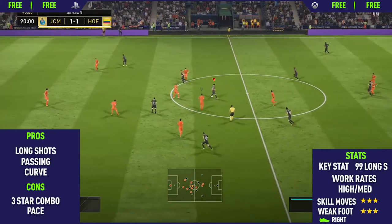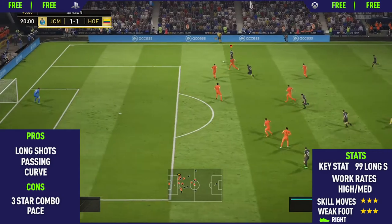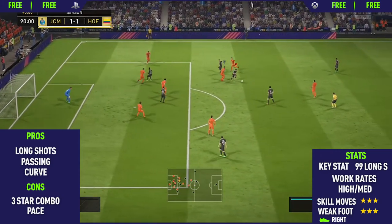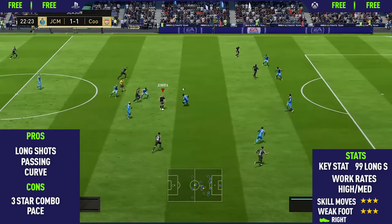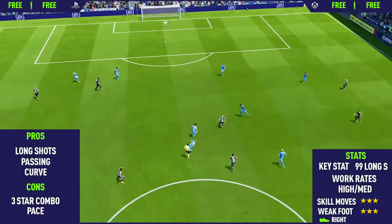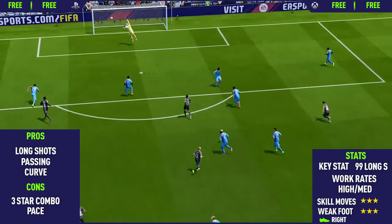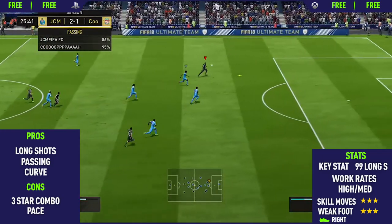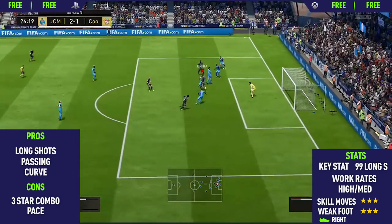Moving into the cons, the first con was his 3-star combo — only 3-star skill moves and a 3-star weak foot, so he is pretty limited on the ball. The final con was his pace. He isn't really the slowest of players, but his pace definitely affects him in-game since he can't sprint past players. You still have to use drag backs, roulettes, ball rolls, or utilize his passing. We finish with a very nice goal, a spin, then Valeri finishes with a scissor kick.